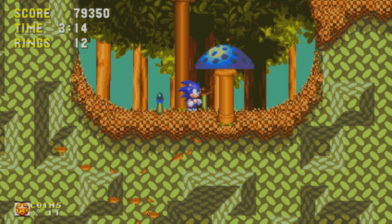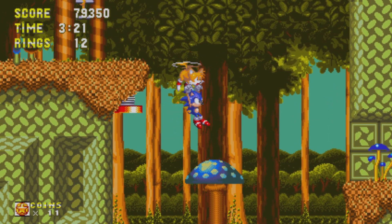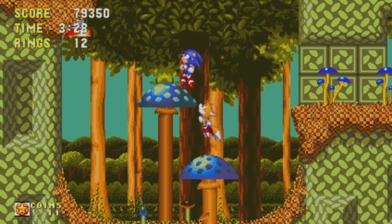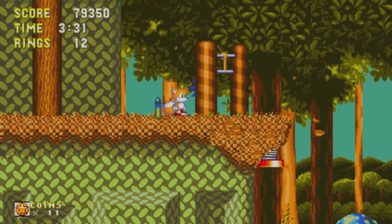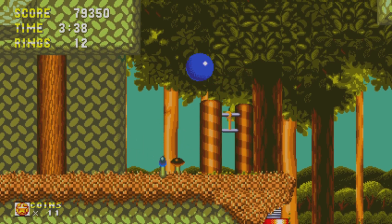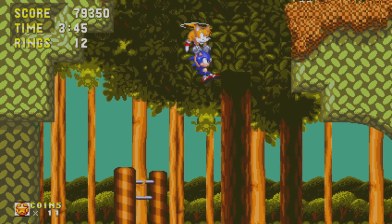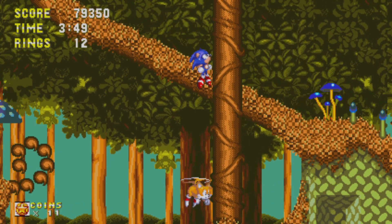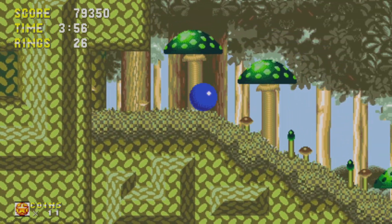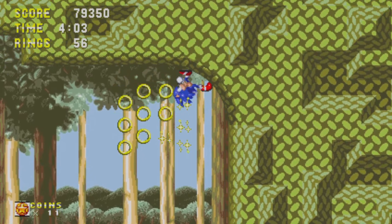I kind of got stuck here. I was trying to figure out how to get back up but it wasn't working. I was trying to cheese this area with Tails, because the little twirl thing wasn't working right, so I was trying to get in a position where Tails could fly me off. There's another section later where I try this again — I forget what zone, but it's Sandopolis. I use it to cheese past the sand trap area where the sand starts rising, because I keep dying on it.